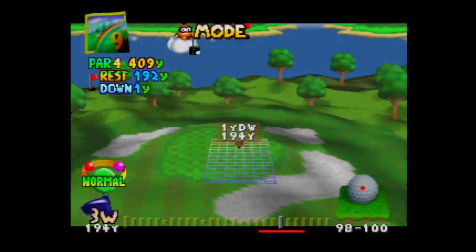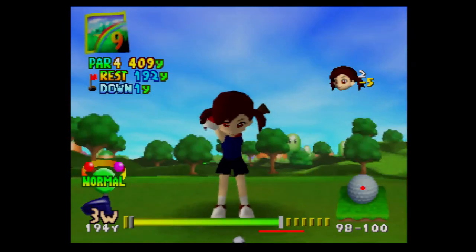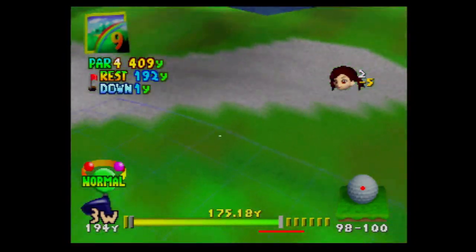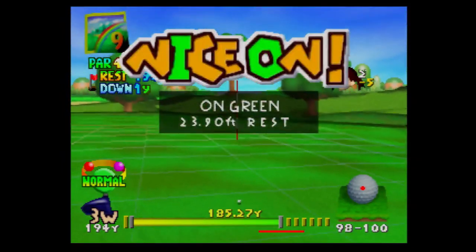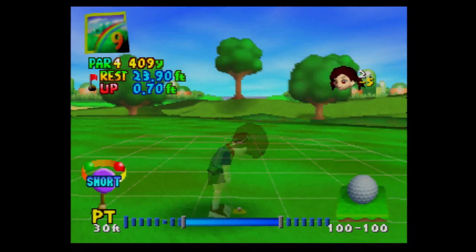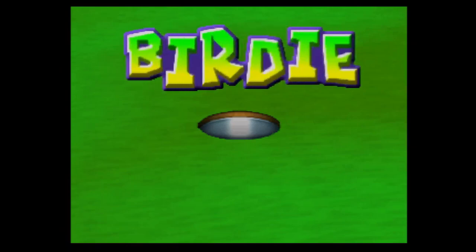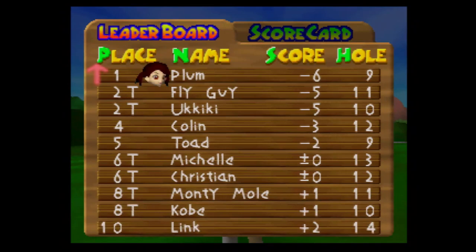A three wood should be able to do it. That's not too bad of a putt — I'd prefer a better one, but it'll do. That's the entire front nine. Next time on Mario Golf for the N64 we're going to do the back nine. See you guys next time.